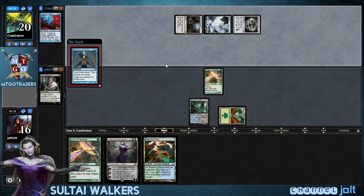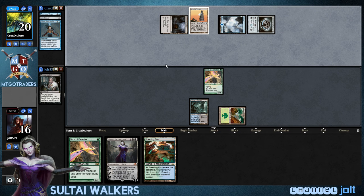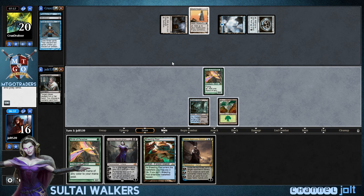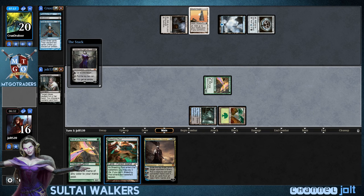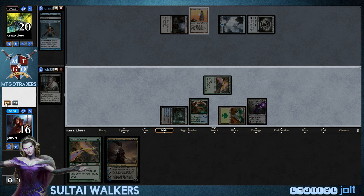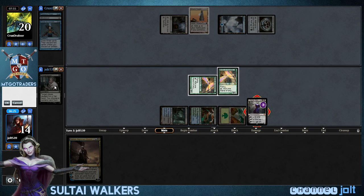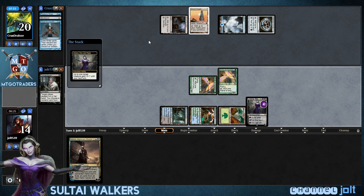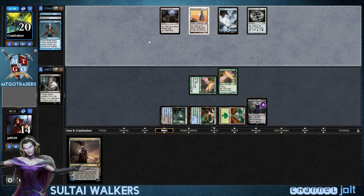Alright, he's firing off that Thirst for Knowledge. He gets into one Tron piece. Get into Ashiok — but we're going to get down Liliana. Let's go black and then black right there. Shock this in, get down another Birds of Paradise, plus Liliana. So we're at six minutes. We do have an Ashiok to get down next turn too.